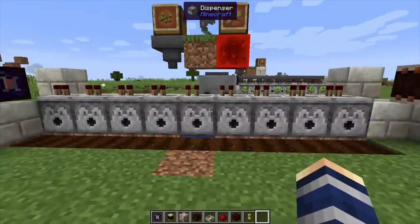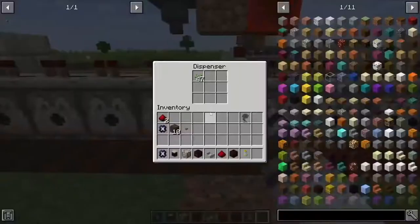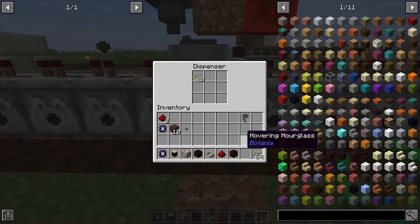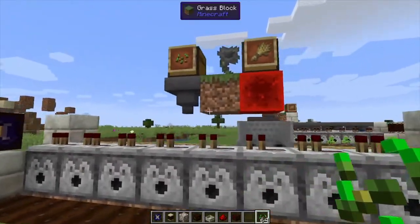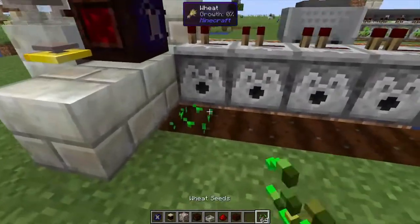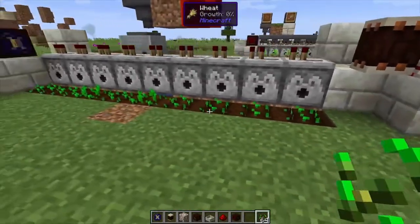Next we want to test it out and make sure everything's working. I will say that right off the bat this thing isn't going to fill every single dispenser, so sometimes I like to just fill them up myself first and then let it do its job. Just to show that this does work, we're going to manually plant a bunch of wheat.